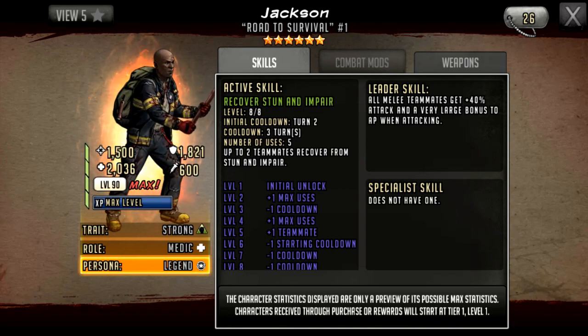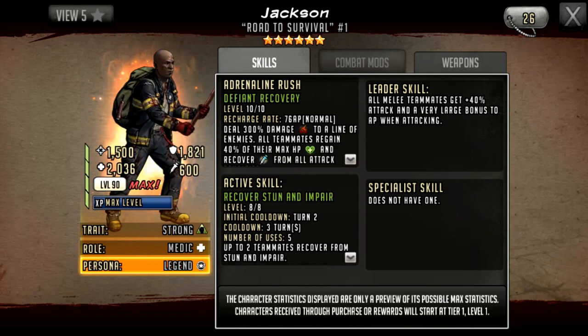For instance, with active revive on free-to-play characters like G2 Rick you also have taunt, and on League Sandy you have AP gain — that makes the active skill worse because they'll use it for the wrong reason when there's no one to revive. This type of recover skill is less problematic. Recover impair can sometimes be inefficient on defense teams — you'll see someone recover from a one-time impair, which is pointless. His leader skill has been massively changed from five star to six star, but it's really weird.